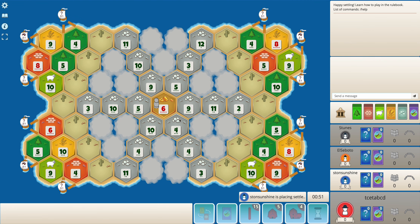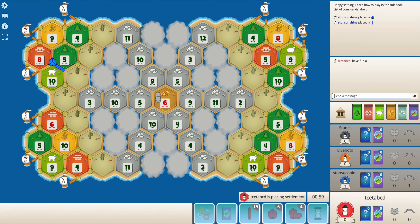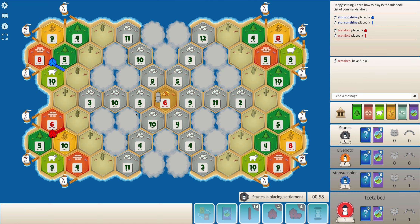Everyone, this is tsetabcd and welcome to another Catan video on my channel. Today I'm playing a casual game on this volcano map — the free weekly map for this week. I'm in the second position. I generally like this map especially because it has the fog tiles, and in four players it can be quite fun. You can basically consider it as a race to the center.